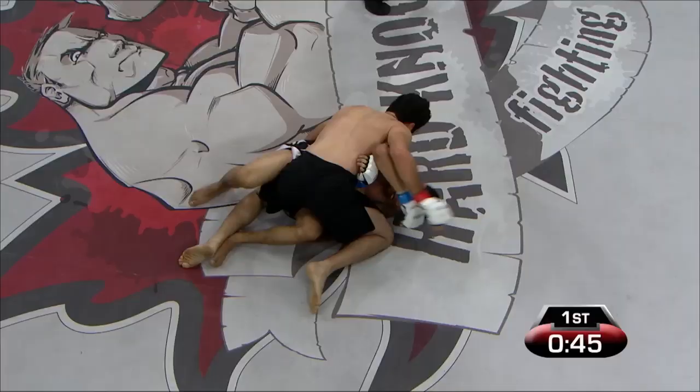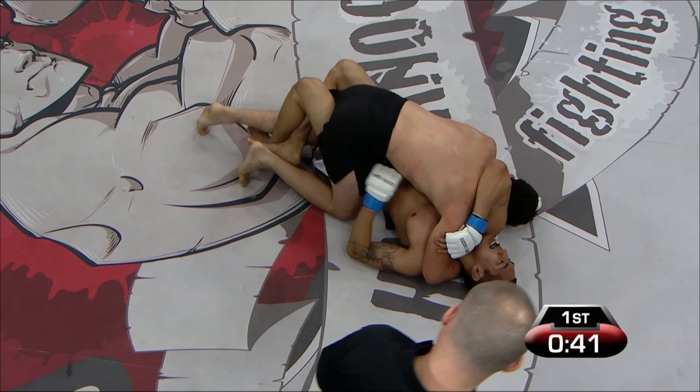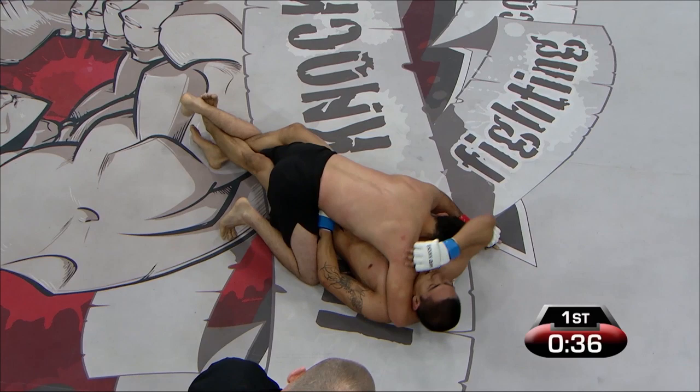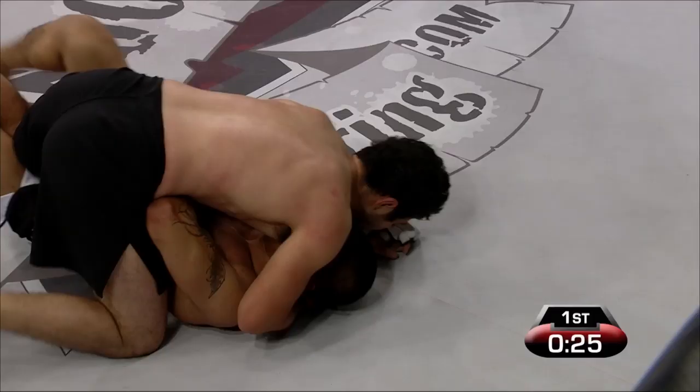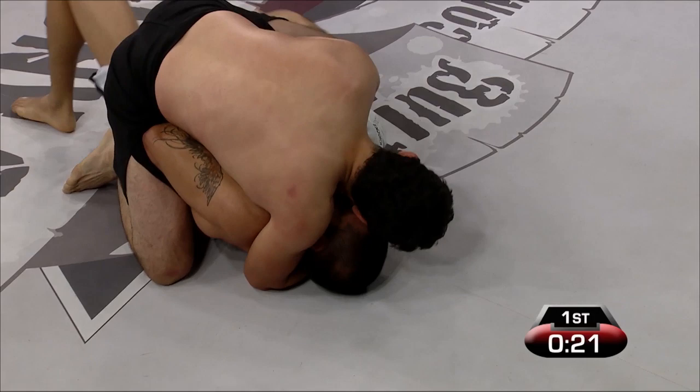Good for him for adapting to the rules and still having a good game plan to continue putting pressure on Gray Patino. Evolve or die. Miguel Toch still on top, continuing to work and doing a lot of scoring on the judges' scorecards. Came out with the big takedown early and has been in control for most of this first round with just 20 seconds to go.